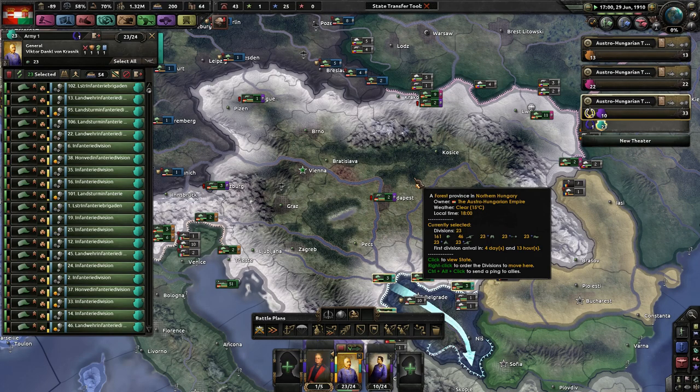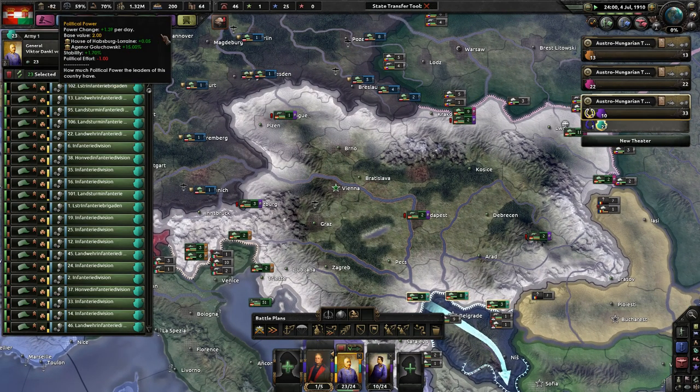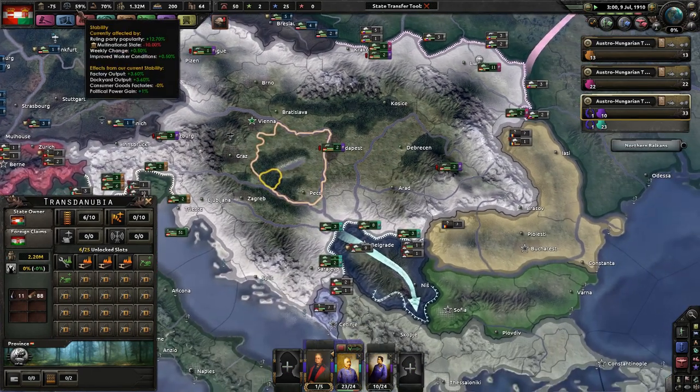This is all nonsense, to hell with that. Are you kidding me? Austria-Forever. Even though we're all called Austria-Hungary, it's really Austria-Forever. Look at our political power — oh, that's not good. That's really not good. But that's alright, we're still pretty stable at 59% stability.